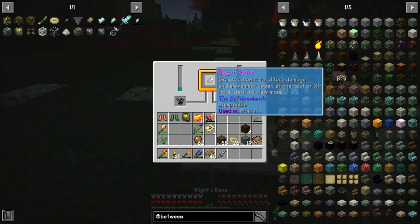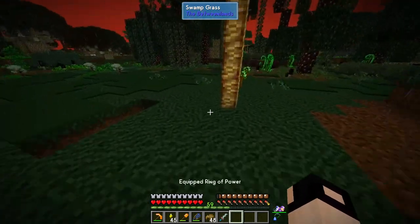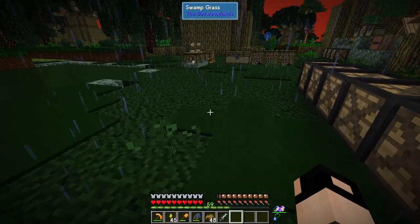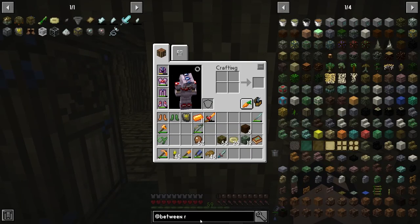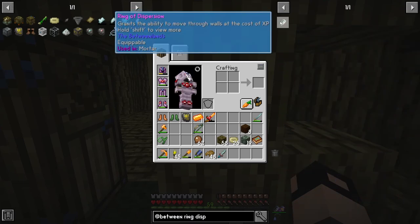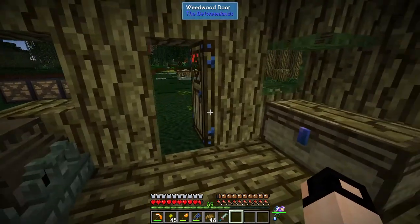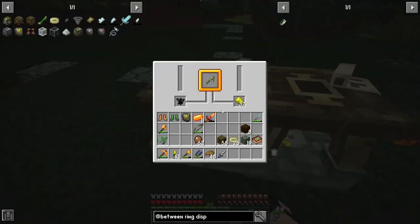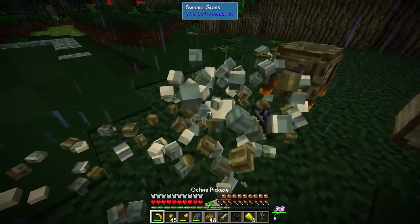Another White's Bane and a Ring of Power - grants a bonus to attack damage and movement speed at the cost of XP. This seems nice. Two final scrolls. The Ring of Dispersion which we got from the Sludge Menace - if I go to a wall and hold shift, I pass through the wall! This is amazing. Last two items: Life Crystal done, Sludge Slicer - we don't need it anymore - and nine Octane Ingots. We can pick up the Animators.